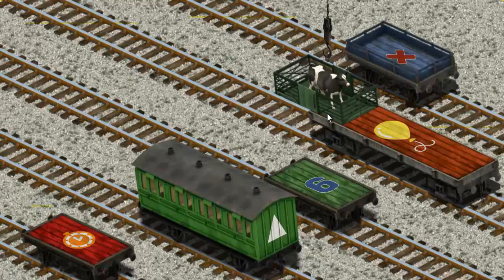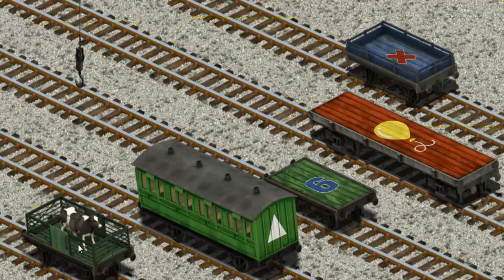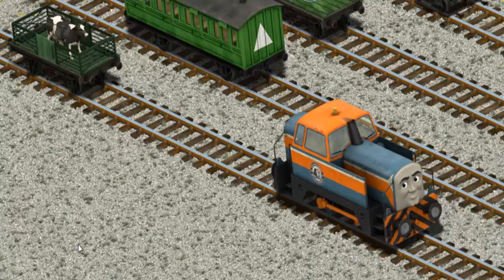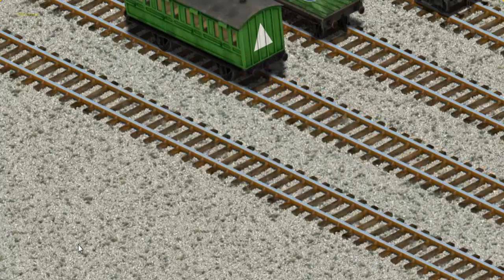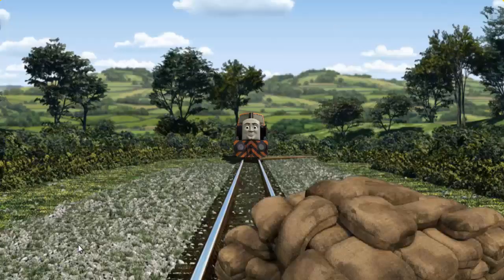Let's lift and load. Now the cargo must be loaded. Help Cranky find the red flatbed with the picture of an orange clock. There you go! Den set out for Farmer McCall's farm.